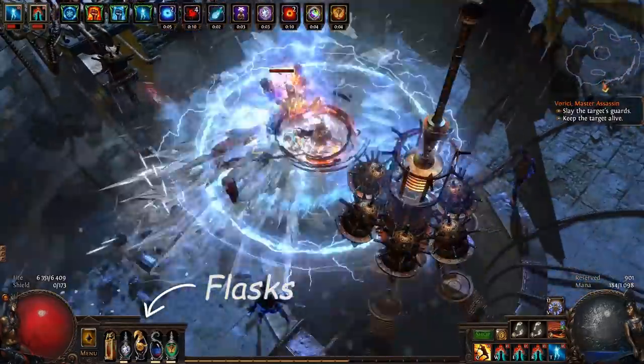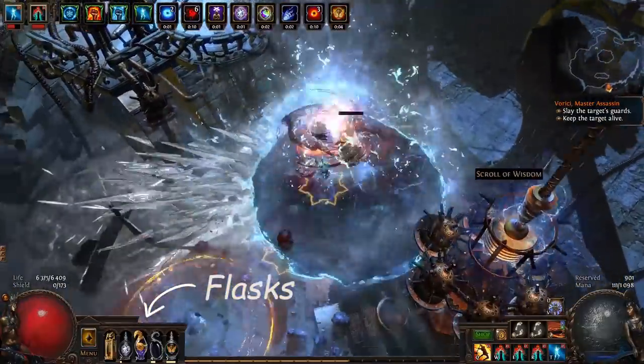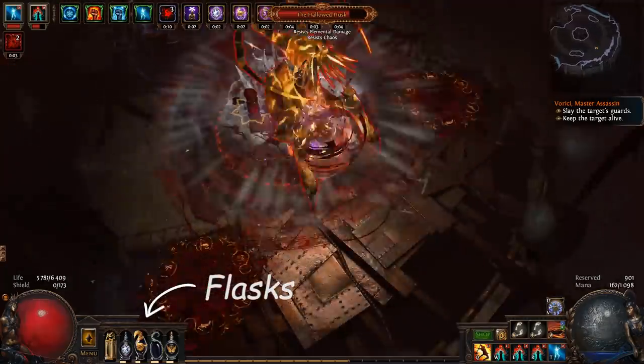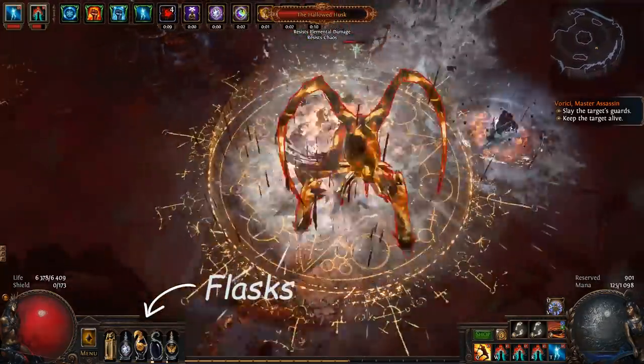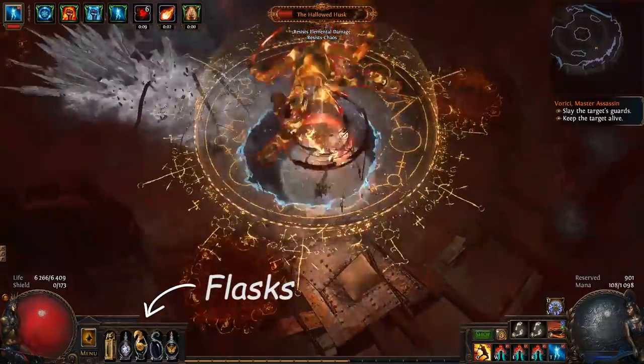For flasks I used an eternal life flask with immune to bleeding, a diamond flask with immune to curses, Atziri's Promise, a Wise Oak, and a quicksilver flask. If you have issues mitigating the damage from the Disintegrator staff, you can always use a basalt flask.